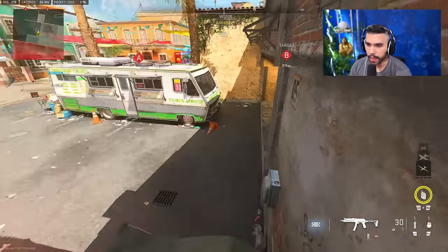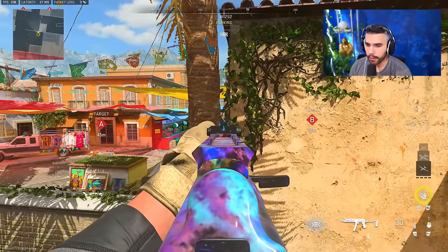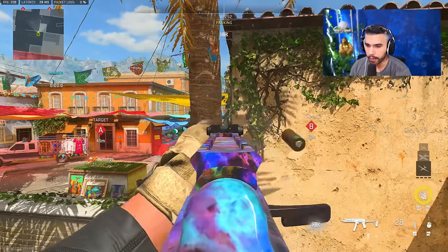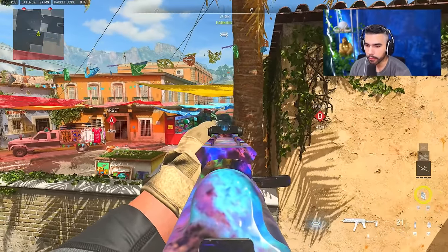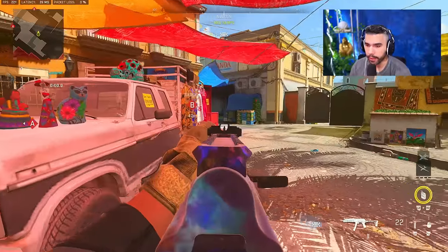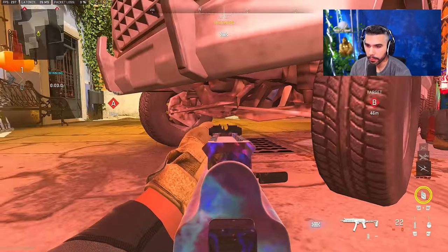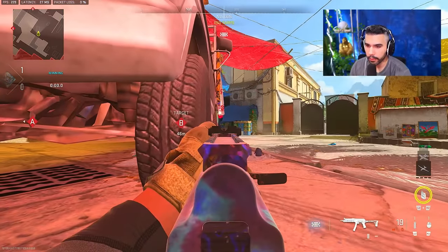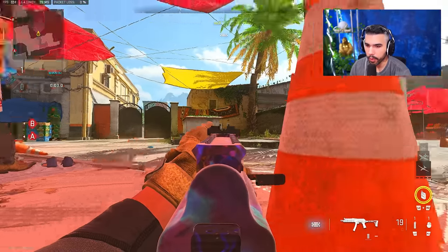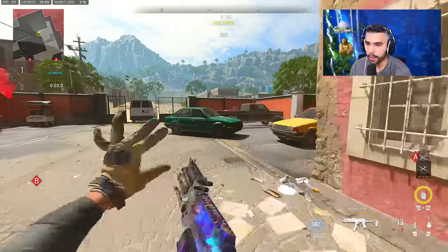Another cool thing you can do is jump on top of this RV. You know how a lot of people sit on this van head-glitch? If you have a sniper or even an AR, you can pick that guy through the tree crack, or you can hold mid from here as well — whichever floats your boat. Also, if you're trying to watch the flank and mid-flank, you can use this truck: you have the mid push, peek out and kill them, or you can see their feet running around and get ready.